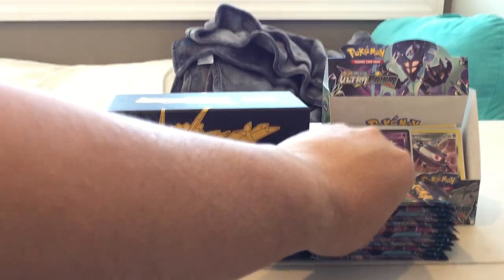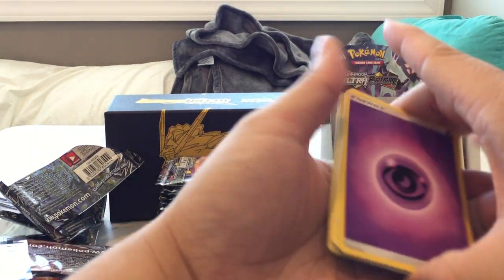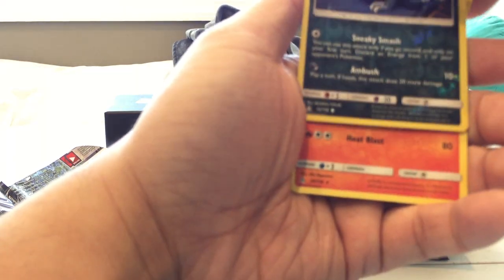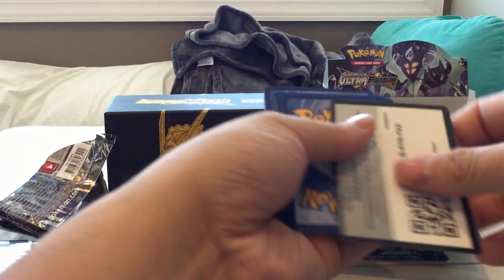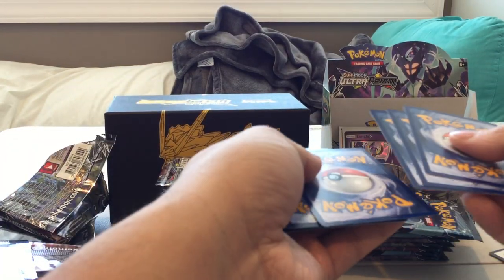Pack eight: Psychic Energy, Chirum, Gumshoos, Ancient Crystal, Turtwig, Riolu, Croagunk, Eevee, Litten, Vulpix, Reverse Holo Sneasel, and a Heatran. I'm actually hoping to get a Solgaleo Prism card, because I don't think I got that last time — it's one of the cards I'm hoping to get.